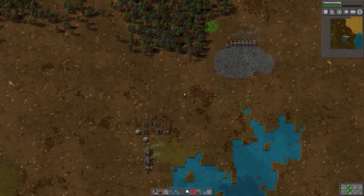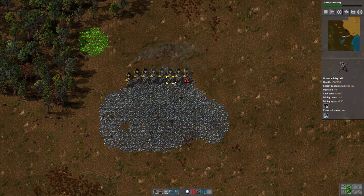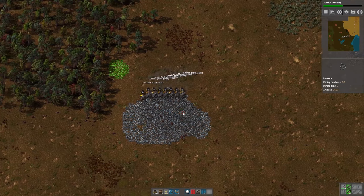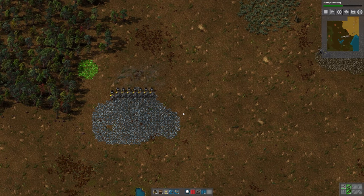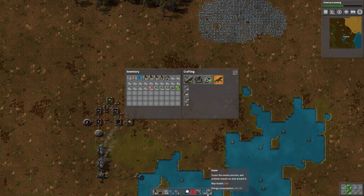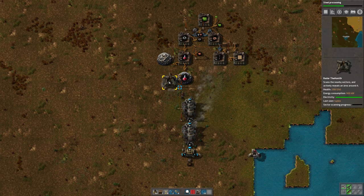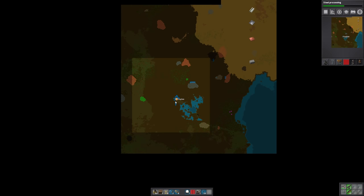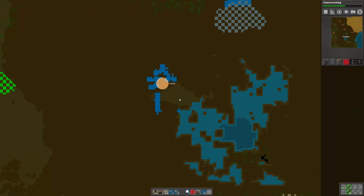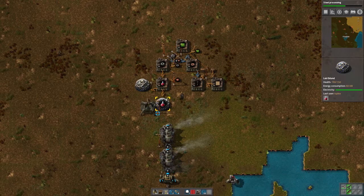We'll need to get some more wood soon, but for now we're good. Since the last episode, I've done a little bit of planning for our smelting area. Before we do that, let me make a radar and put that down here. The radar is good because that will start to scan the area and tell us where we can get more resource patches, so we want to get that set up fairly early. That also gives us the ability to zoom in from the map view, so you can see what's going on in your base even when you're not there.